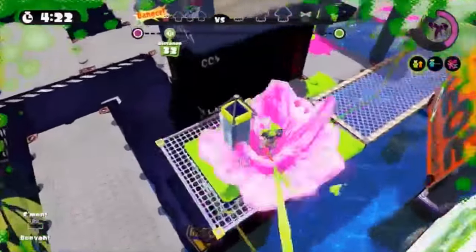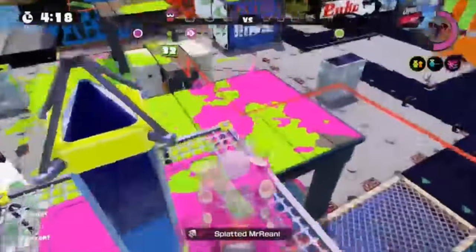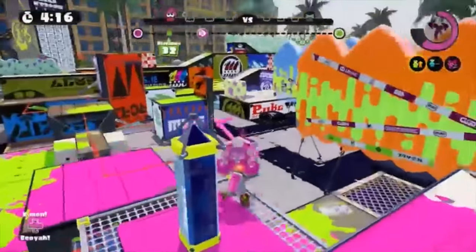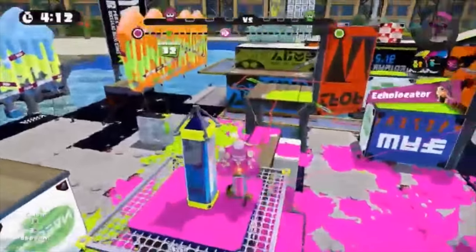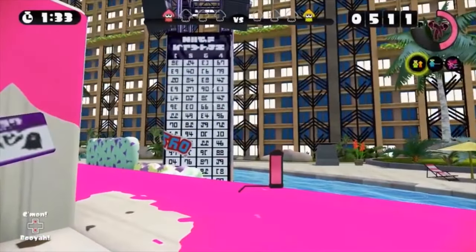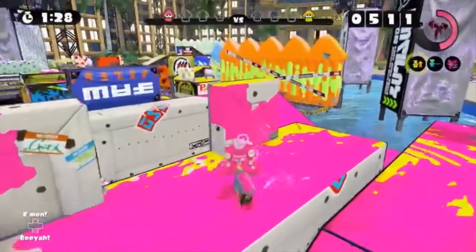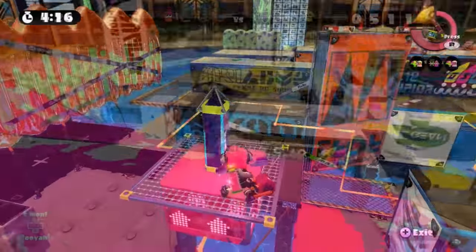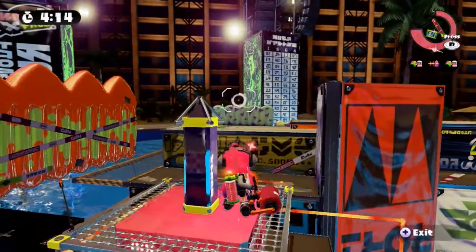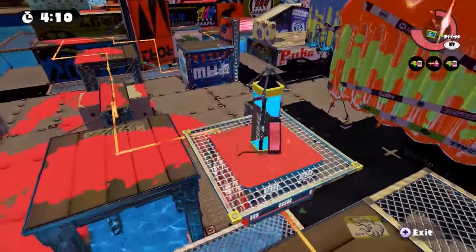I'm very happy with Nintendo's efforts to shake up gameplay a little bit. They could be giving us more static maps that just have different arrangements, but instead they're actually trying to spice things up. For example, in Turf Wars on Mahi Mahi Resort, the water level will actually lower after 90 seconds, revealing more platforms for you to interact with. Tweaks like that are always super engaging and compelling — I really hope Nintendo will continue to include small quirks like these.